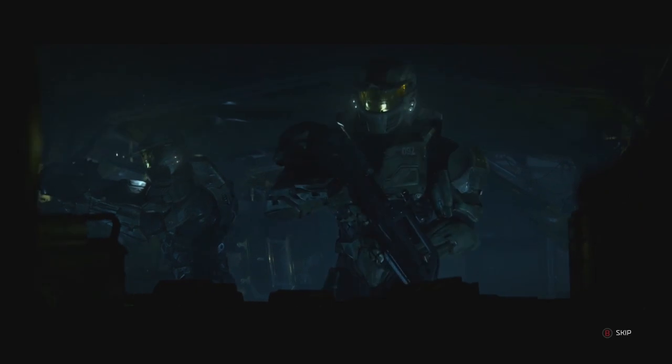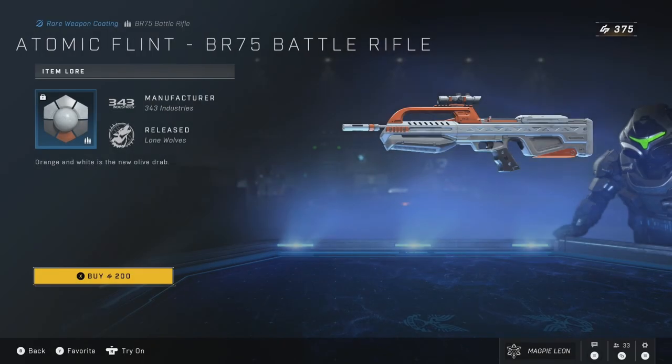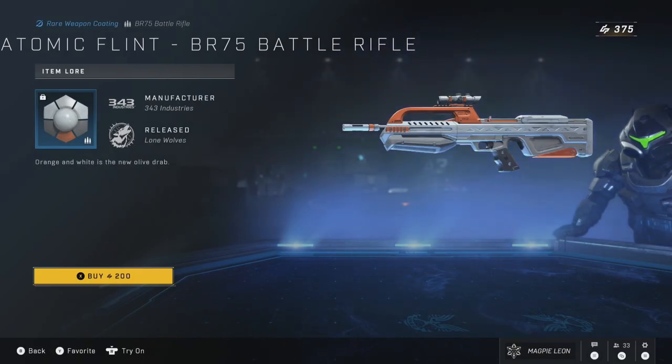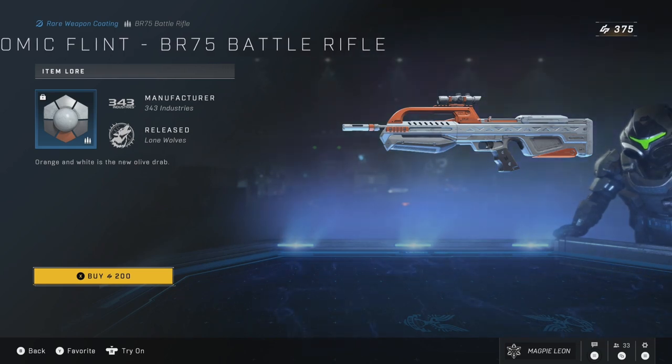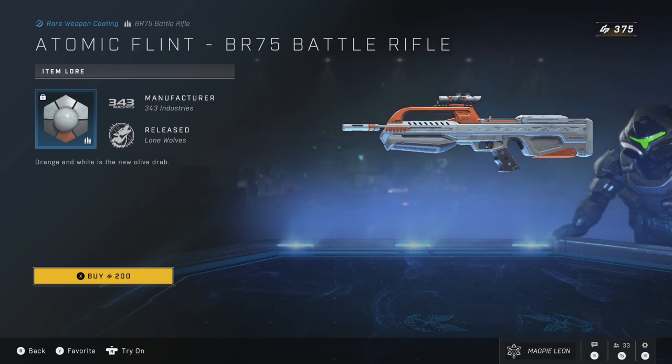Starting off with today's daily item, we have the Atomic Flint Coating for the Battle Rifle. This coating has appeared so many times as a daily that I've said everything I possibly can about it. Personally, I don't think 200 is fair when the bundle costs 300 credits — 200 for just the one is not fair.